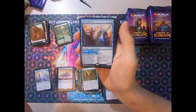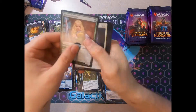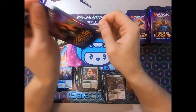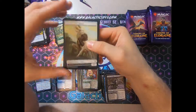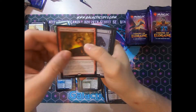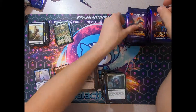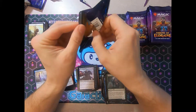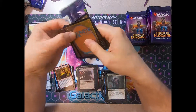Give us an Oko. No — Fae of Wishes. Solid two drop. Fires of Invention. I really hope somebody breaks that card. It has such a unique effect. Cards that let you cheat on mana really do some interesting things in this game.